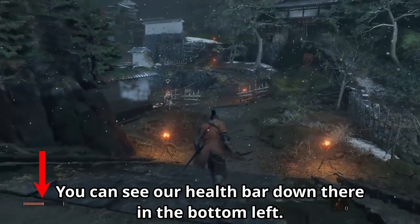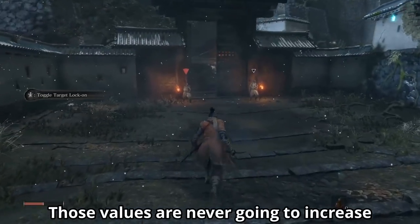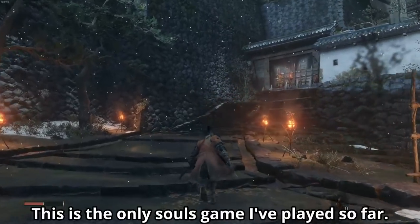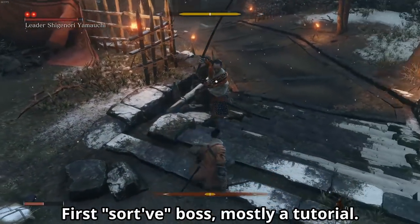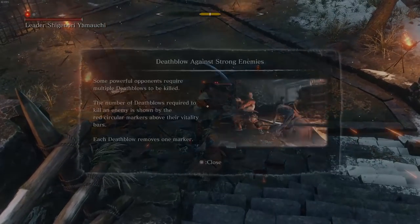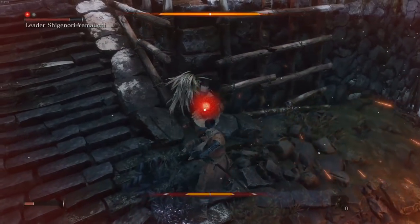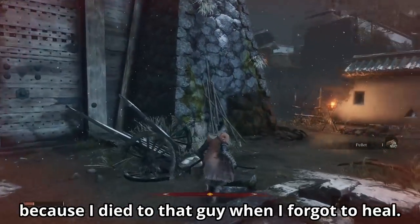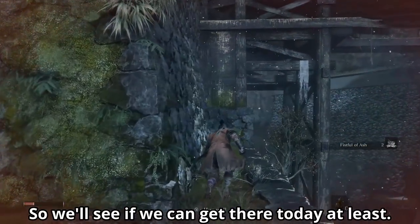You can see our health bar down there in the bottom left, and our posture or stamina is right there in the bottom middle. Those values are never going to increase if we do make it all the way through like this. It's the only Souls game I've played so far and it's really fun. First sort of boss — mostly a tutorial, as you can see by how quickly he dies. We did better than the stream already because I died to that guy when I forgot to heal. The stream made it all the way to Guardian Ape, so we'll see if we can get there today at least.